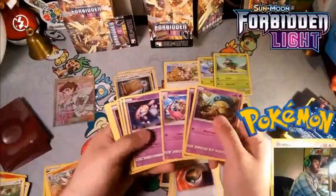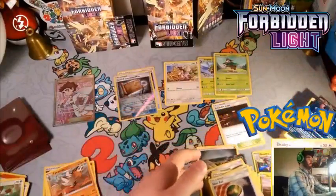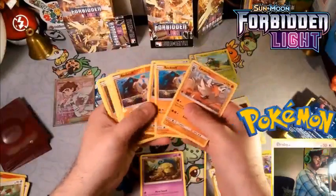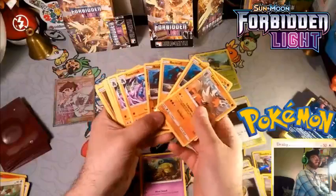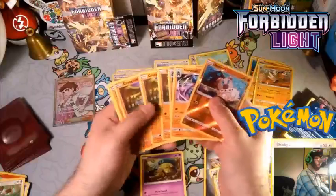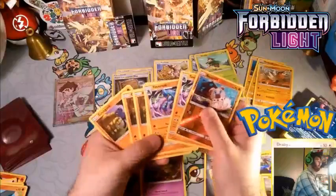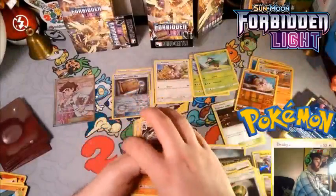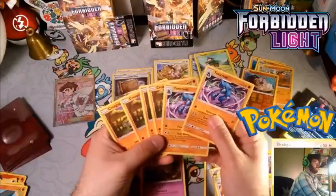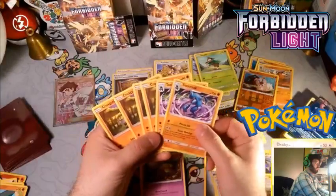For psychic types we have a couple Honedge and a Doublade. Looking at our fighting types — there's a 3-1 Lycanroc line, but we might do 2-1. Toxicroak has that ability when psychic types get knocked out. Gibble and Cubone aren't very useful. Maybe a 3-2 Toxicroak line — Exact Revenge might be good, I wouldn't ever use Poison Jab.